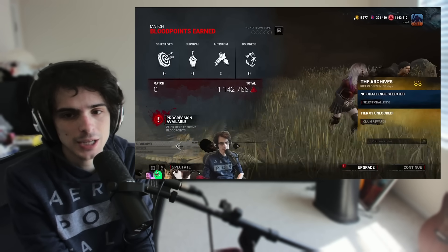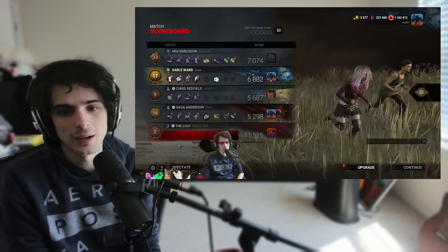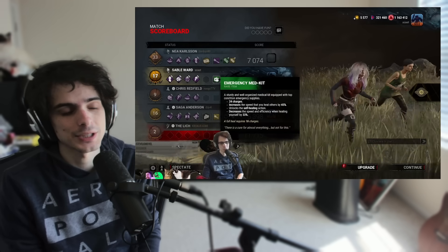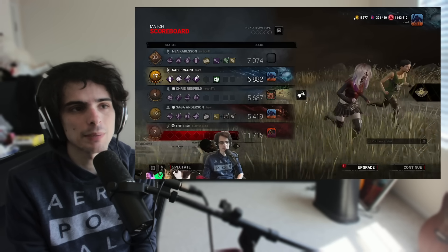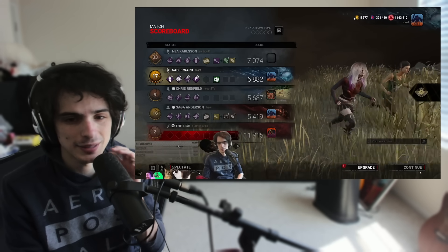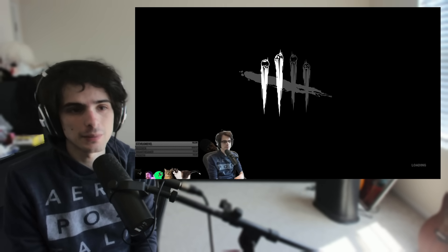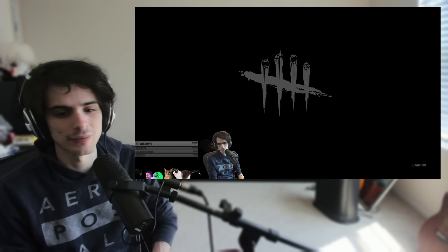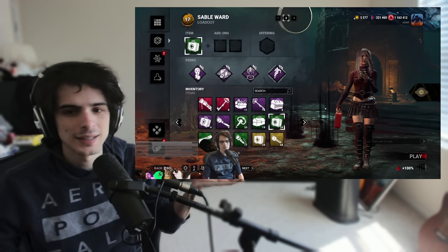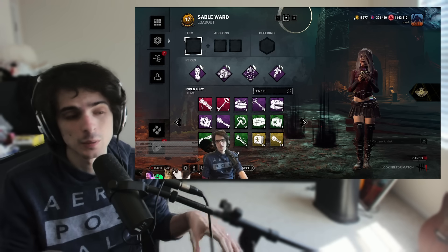We need more hooks in the basement — we need to actually incentivize the killer to hook people down there, because no one wants to be slugged down there for four minutes, but that's often the only choice the killer has. Doing all these things I think would make it better. I would also put more pallets upstairs — there are really not many things to work with upstairs, and considering that's a good half of the map, there needs to be probably half the pallets of the map upstairs. You can't have like four or five up top and ten on the bottom floor; it's disproportionate. They need to be equally dispersed depending on where the generators are.